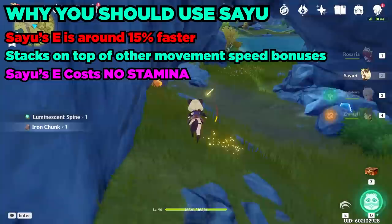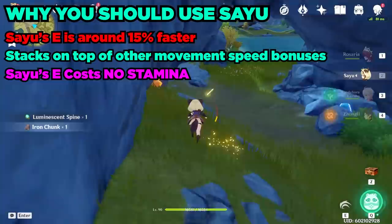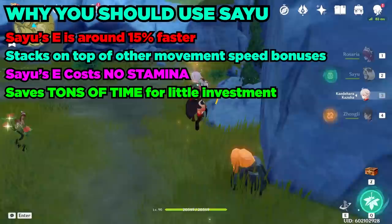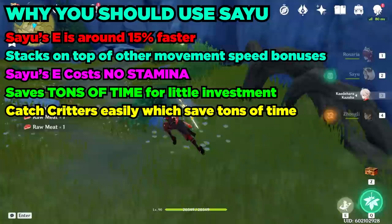Sayu is debatably the biggest time save in the game for the least investment. All she needs to be incredibly useful for the overworld is a few levels to around 60 or 70, and a few levels into her elemental burst — this way she will function as the healer for your team. Sayu also enables you to catch many critters like crystal flies, frogs, lizards, and crabs. And she uses a claymore for easier ore breaking when needed.